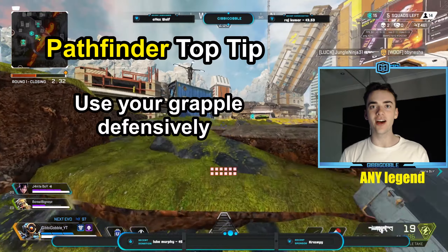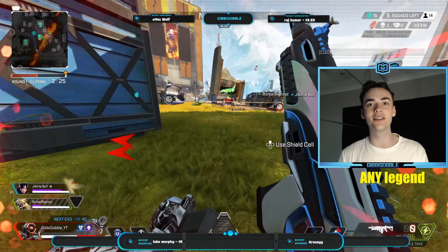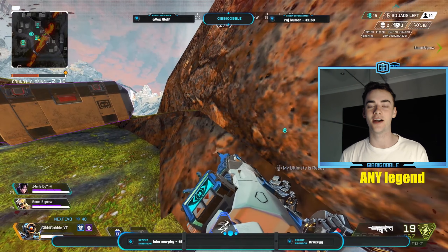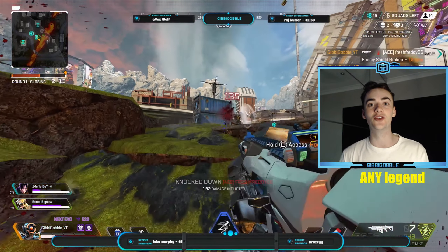As for Pathfinder, unless you can 100% guarantee a kill, always save his grapple as a get out of jail free card. Pathfinder's grapple is arguably the best repositioning tool in the game, however you only get one charge at a time. By using your grapple recklessly, you will ensure a fast death, so be smart and only use it when necessary.